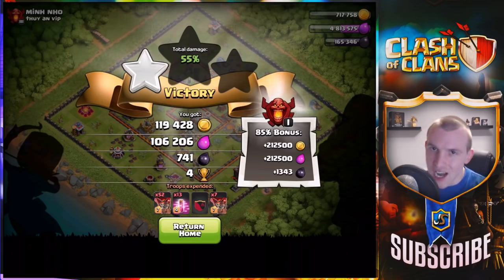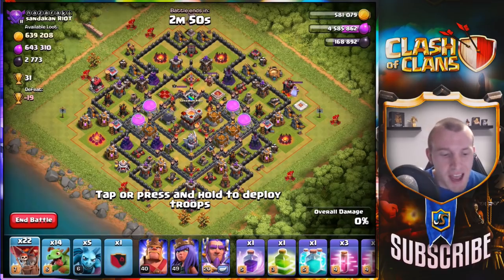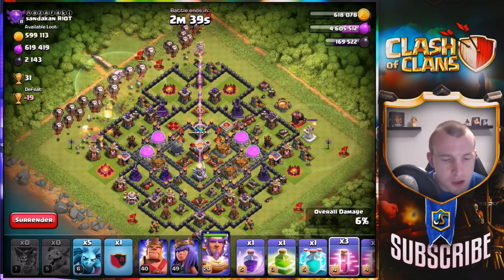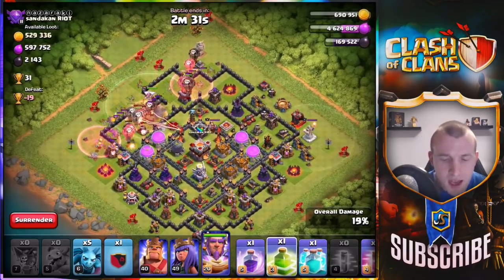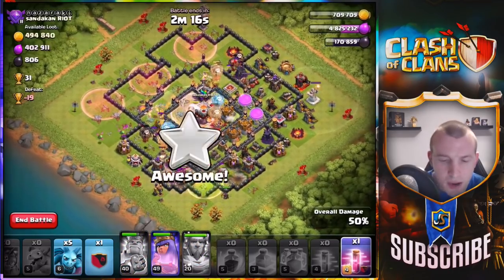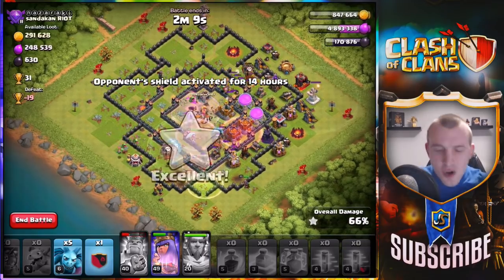That is a healthy amount of loot — we're going to hit this with the baby dragon and loon farming strategy. We're spamming everything forward and using spells to push them all the way forward. I have a clone spell for when the balloons get into the middle of the base. I'm going to jump in with my heroes on the back end, get that clone spell in, then a rage spell to push them onto the defenses in the middle. Let's use another rage spell to help the heroes, and now the Grand Warden's ability.